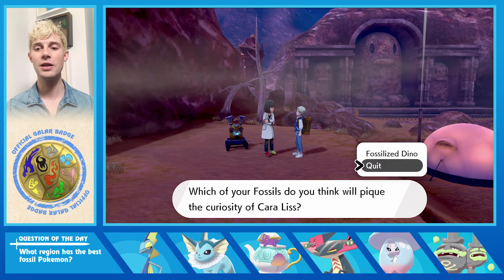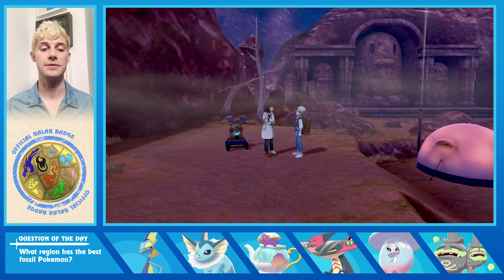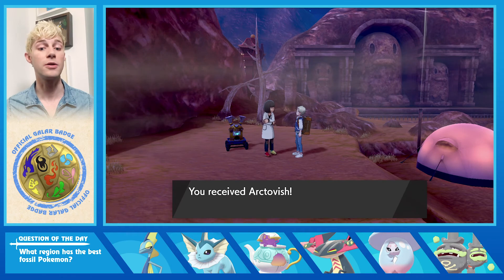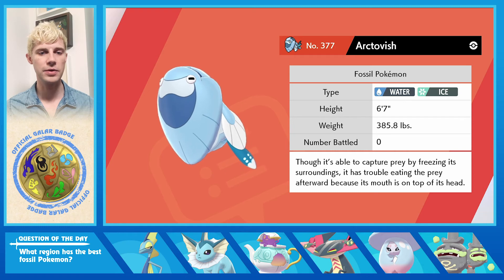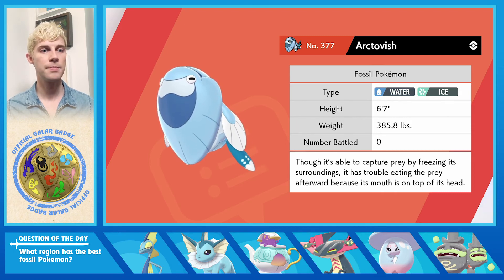Now we're gonna do Fish with the fossilized Dino, which will give us Water Ice — one of my favorite typing pairs. This one looks pretty weird, but this is the one I honestly believe probably actually existed, because it just looks like it belongs together. The other three, not really. It's able to capture prey by freezing its surroundings, but has trouble eating afterward because its mouth is on top of its head. That's pretty weird.